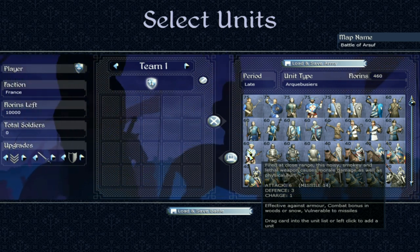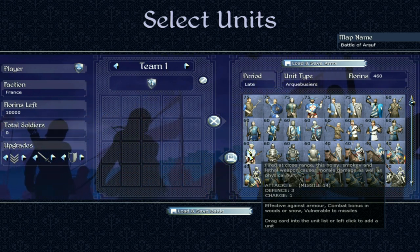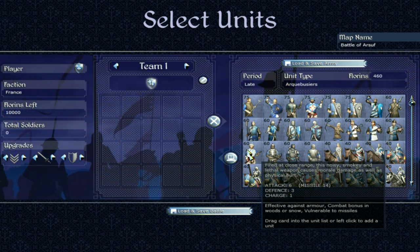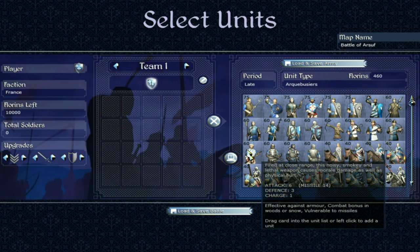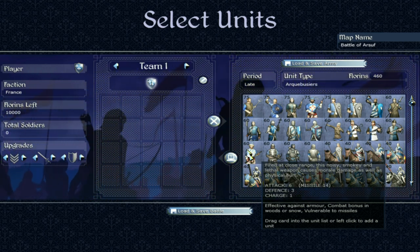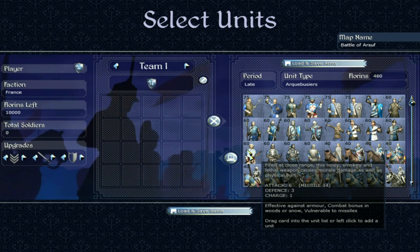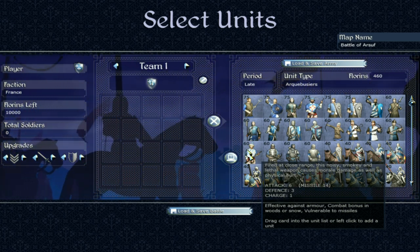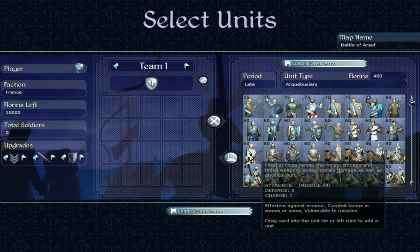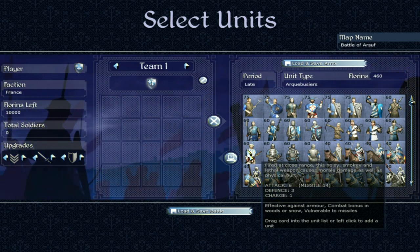These guys — the handgunners, I can't pronounce the name — fire a noisy, smoky and lethal weapon that causes morale damage as well as physical hurt. Late period, obviously, because it's a firearm. Okay in melee but not amazing on defense. The missile attack is 14 — nearly triple what peasant archers can do — and being firearms they're very good against armour. But they are vulnerable to missiles themselves, probably because they're wearing very little armour.